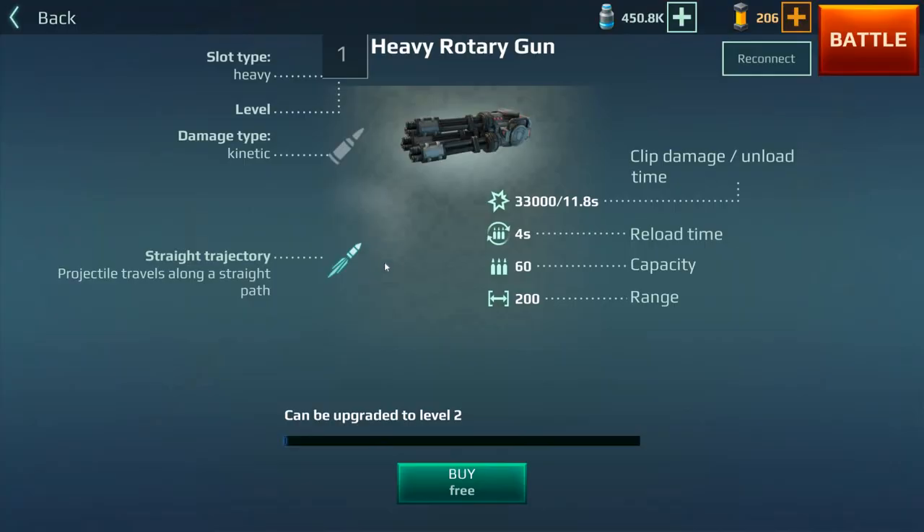Firstly, the heavy rotary gun. Four seconds reload time, capacity of 60, and a range of 200. Not too bad. Straight trajectory as well.